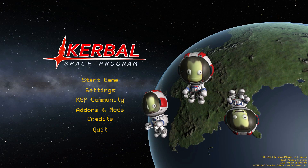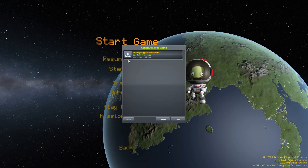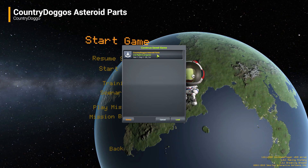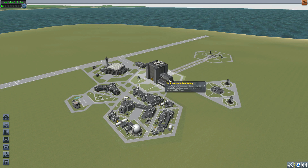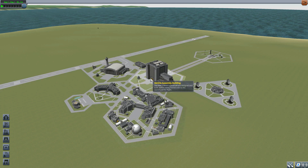Hello everyone and welcome back to Katabo Space Program, where today we are having a look at Country Doggo's Asteroid Parts mod, which is being made by user Country Doggo. What this glorious little piece of work adds into the game is actual literal asteroids as parts you can use in the Vehicle Assembly Building and Space Plane Hangar. Kind of a weird one, but it amused me, so here we are.